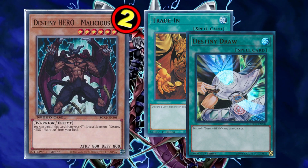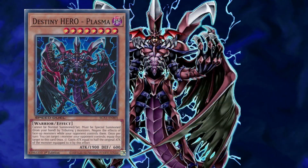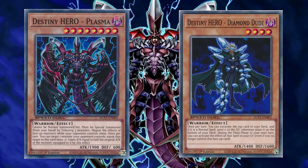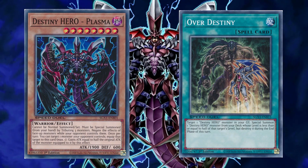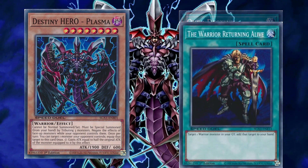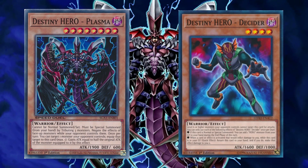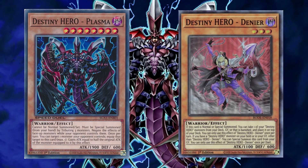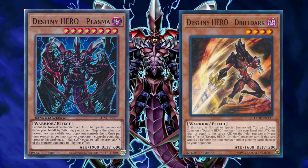I'm not sure how many D-Heroes are necessary for that perfect critical mass, nor which ones to run. I think there is a pretty strong argument for running level 4 or lower D-Heroes specifically, so that you can special summon them directly from deck with Over Destiny while Plasma or even Dogma is in the graveyard. Note that Over Destiny does not remove Plasma from the graveyard, so you can still recover it with Warrior Returning Alive or even with Destiny Hero Decider. I have a sweet spot in my heart for Diamond Dude, but other options are Denier — which can be used for board presence or to slowly tutor and recover a D-Hero — and Drilldark, which is another option for board presence since it can bring a friend from hand.